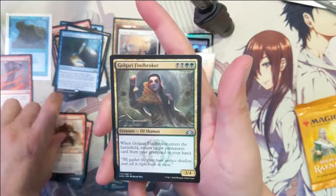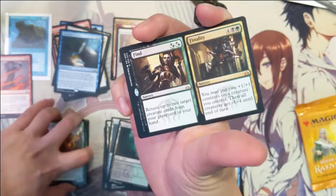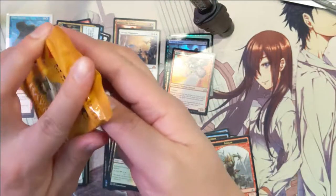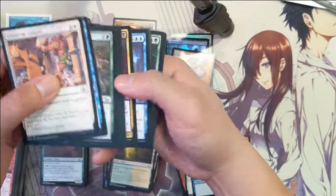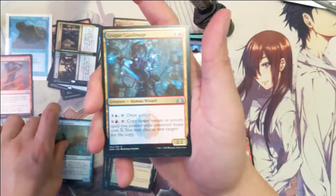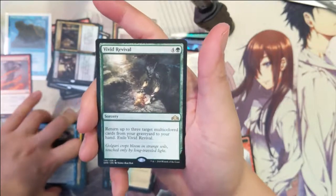Hoping for one more shock land to wrap up — would be really happy with that. Smelt-ward minotaur, the find broker, grappling sundew, and find infernality. Alright, last pack! Murmuring mystic, the guild mage, city watch sphinx, and for the last rare: Vivid Revival.